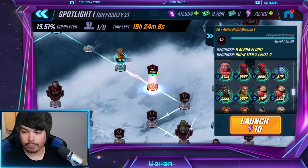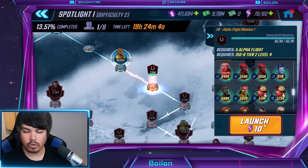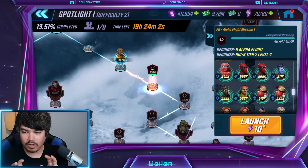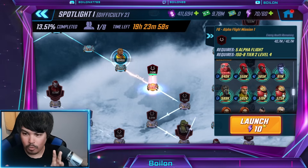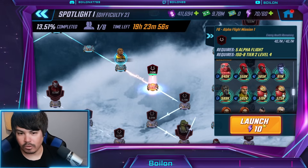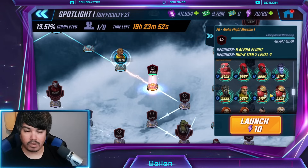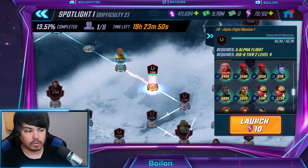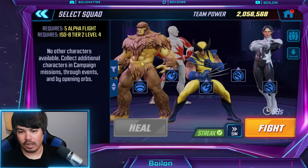We're going to be tackling the Alpha Flight nodes again for the second time. However, this time we are using more what I'm going to dub free-to-play early access star levels — going to be like two or three star kind of levels — just to see how much the stats make a difference. Because when I did the first time, I was at five-five for all the new characters.